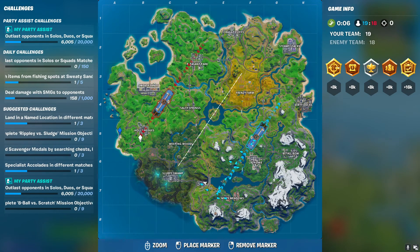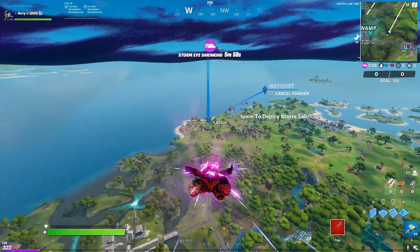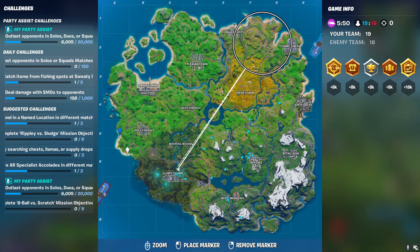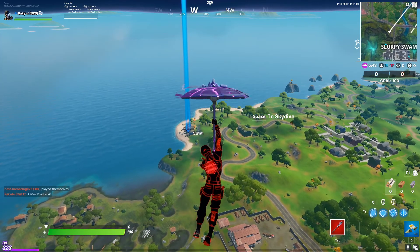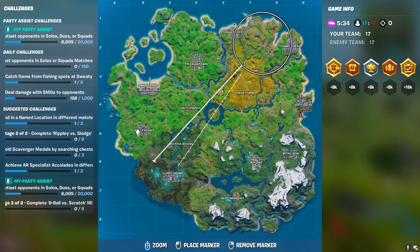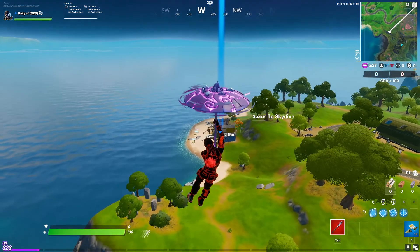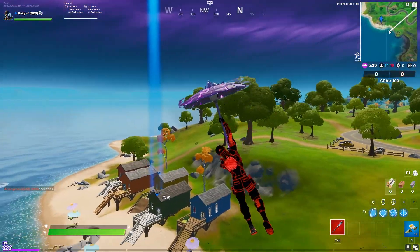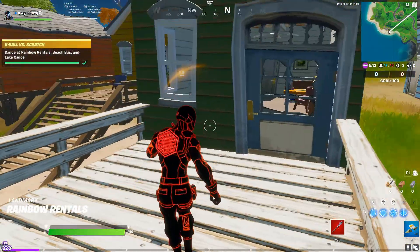As you can see, I'm heading to the west of Holy Hatchery and that's where Rainbow Rentals is at — right here in the middle of the island. Just need to get down here somewhere and dance, and that's it.